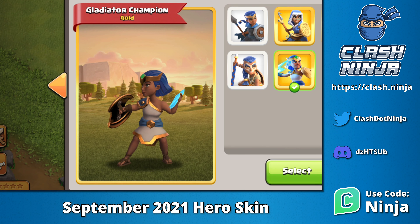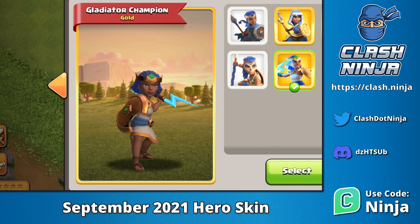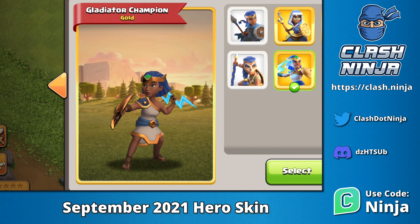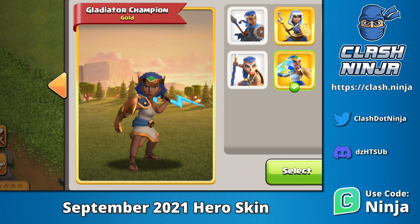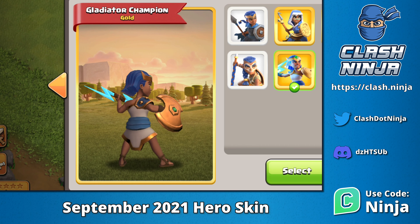The other three heroes already have a Gladiator skin, so this is the fourth and final skin in the set. Taking a look at her, instead of the usual spear, she has a bolt of lightning. She has a golden shield with a gem mounted on the centre and her crown has also been modified to contain a gem too.